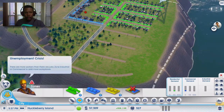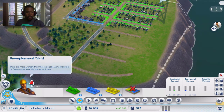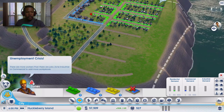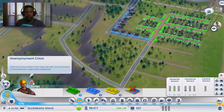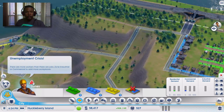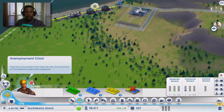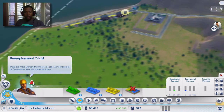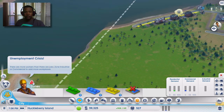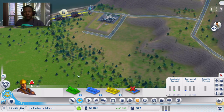Let's go to our zone map here and see — there's an unemployment crisis. There are more workers than there are jobs. Zone industrial or commercial to add workplaces. Actually, that's what we were in the middle of doing last time. I've got to try to figure out what I want to do — I need a good road layout, basically.